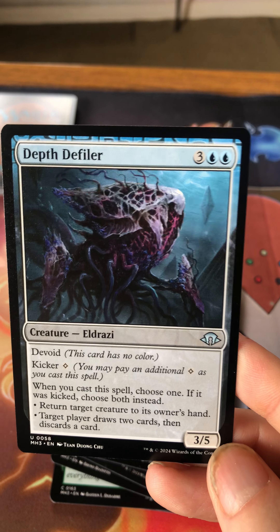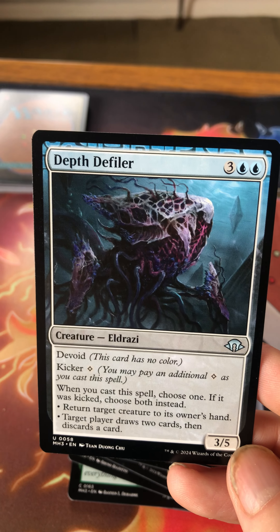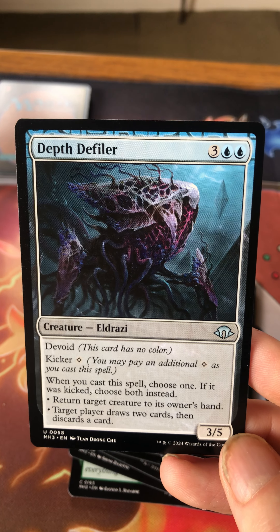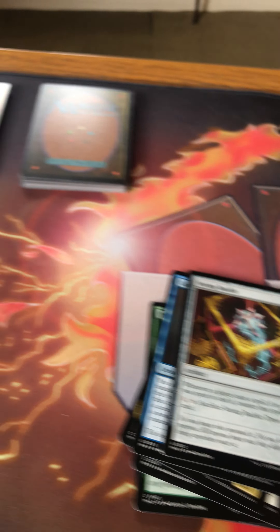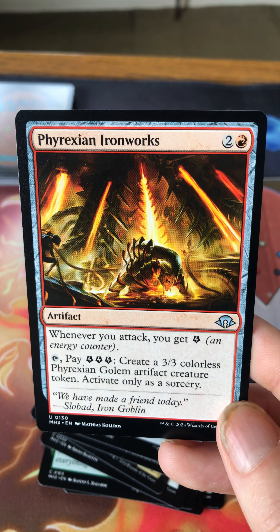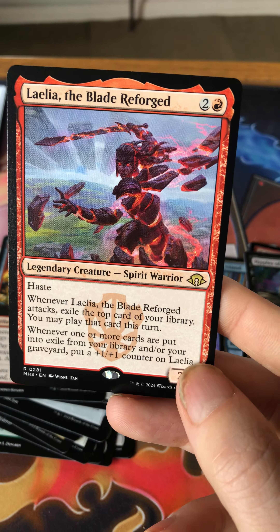Crook Bauble. Defiler is an Eldrazi — three blue blue for a three/five with devoid, so it has no color. It also has kicker colorless, and when cast, choose one; if kicked, choose both: return a target creature to its owner's hand, and target player draws two then discards a card. Friction Ironworks is another energy generator — whenever you attack you get one energy, and you can pay three to create a three/three colorless golem. And for the rare: Laelia the Blade Reforged — two and a red for a two/two with haste. Whenever it attacks, exile the top card of your library and you may play it this turn.